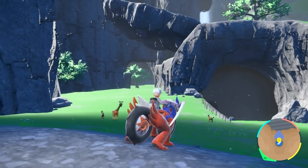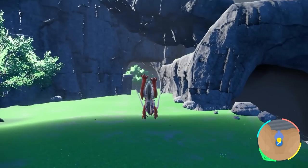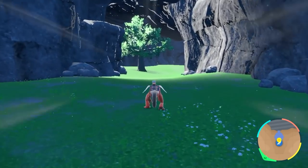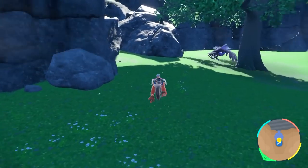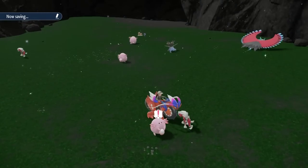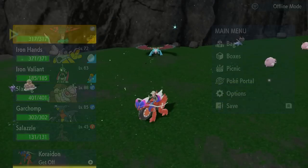As soon as you leave Research Station number 3, you can see there is a giant cave. We're not going in the cave — we're going just left of the cave, and you'll see there's a giant tree in the distance. At that tree, we're going to take a lift. This is also where Roaring Moon and Iron Valiant are hidden. In that cave is where you're going to find a lot of Chanseys, all over the place, and you can encounter one right after the other.